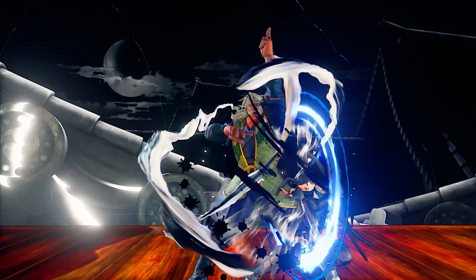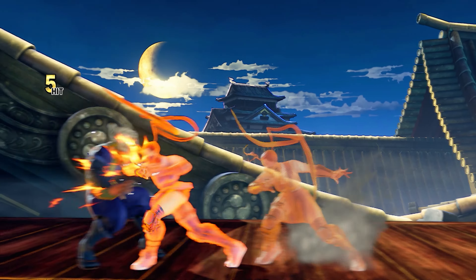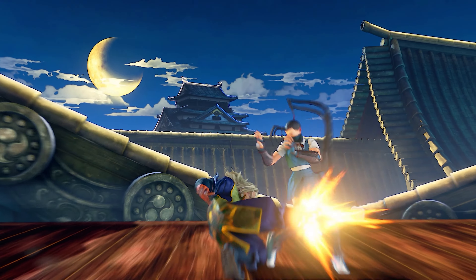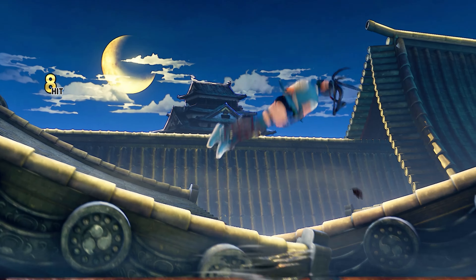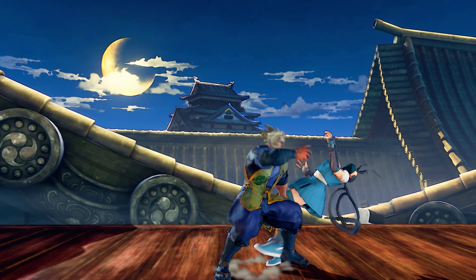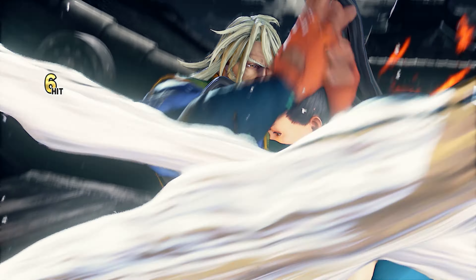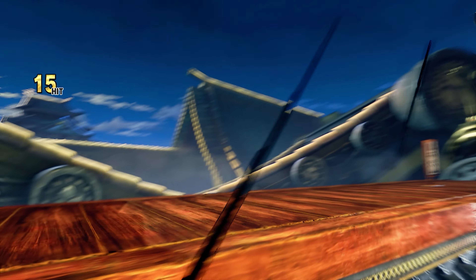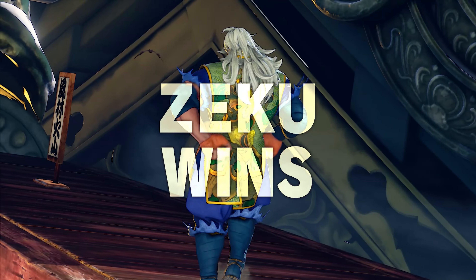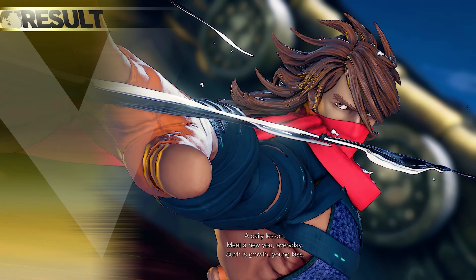If Karura Tenzan misses, then Zeku will become severely punishable and stay in his current form, so Zeku needs to ensure that V-Trigger 2 connects properly. Zeku has one of the largest movesets in the game, which is interesting but also very daunting. Players will need to study as many intricacies as possible whilst also learning match-ups for both forms. Zeku is a strong and entertaining character, so if you like ninjas and characters with multiple styles, then pick Zeku and show people that with age comes experience.